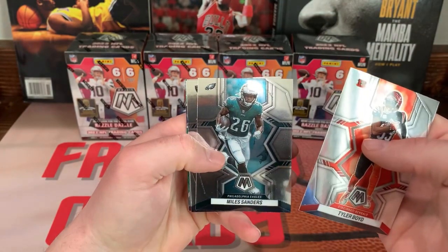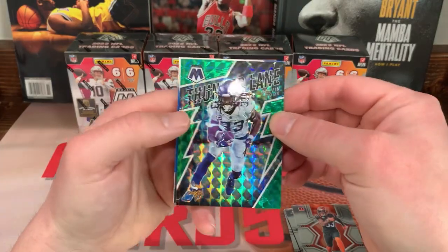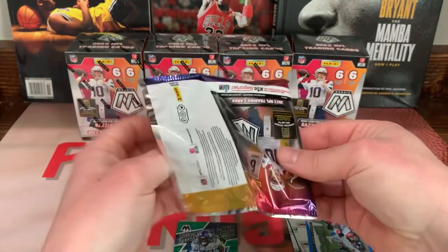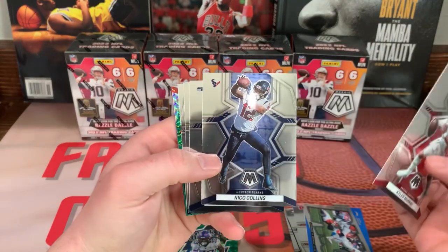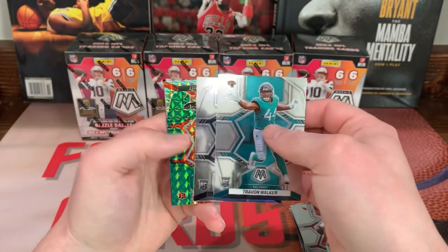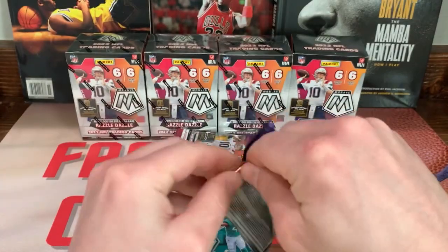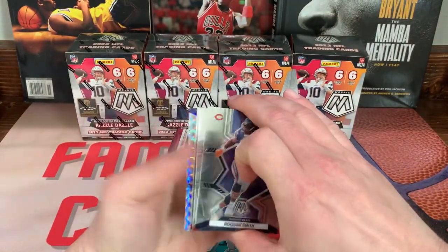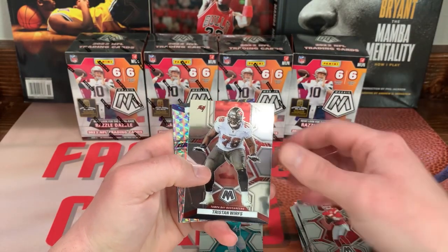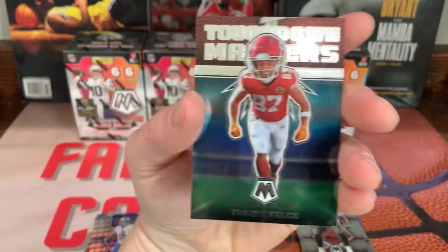All right, we got Tyler Boyd — going through the base a little bit quicker — Miles Sanders, Derrick Carr, James Connor, we got a Thunder Lane, Dalvin Cook, and a bang Austin Ekeler. All right, we got Kyler Murray, Nico Collins, Shot Penny, first rookie Travon Walker, Derrick Stingley Jr., we got a green, Cam Taylor-Britt. Ricky Juan Smith, my homie Justin Jefferson, Tristan Wirfs, Matt Stafford on the silver Mosaic.